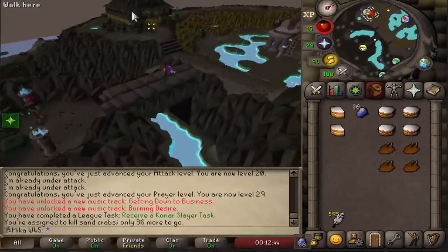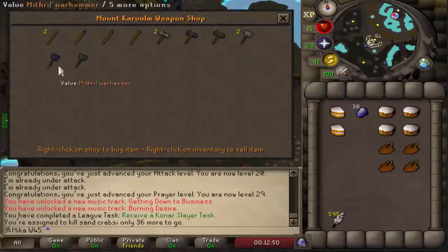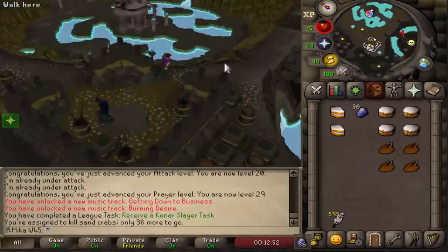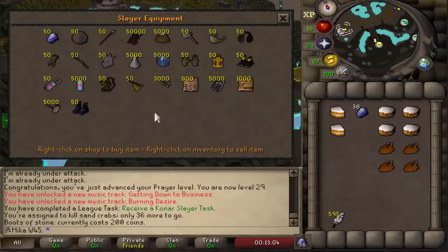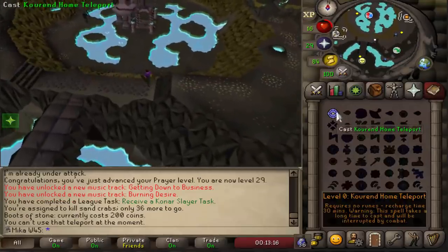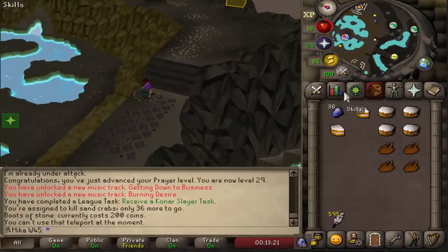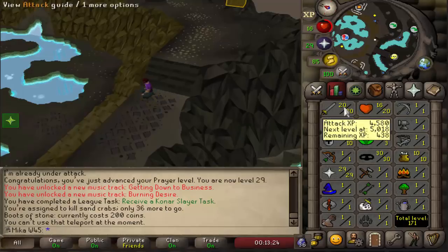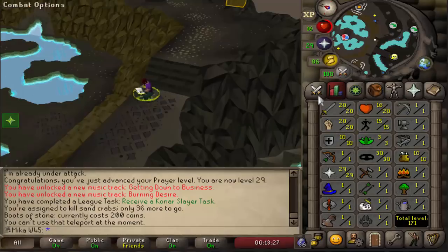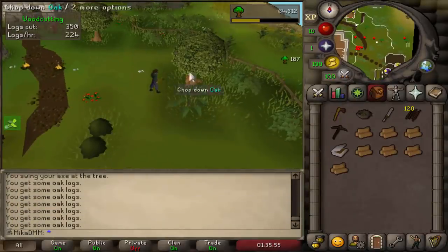Before leaving, I want to check how much the Slayer boots cost — 200 coins, so we need to grab those. We also have an amazing first task. We'll sell all the silk we got from 30 Thieving and buy Fire Strikes. I'll train to 40 Attack on Sand Crabs and then go for a Rune Scimitar on this account. Meanwhile on our main, we're very close to 50 Firemaking.